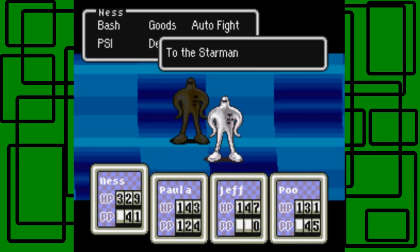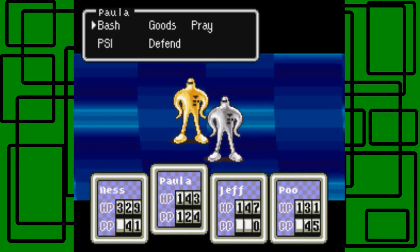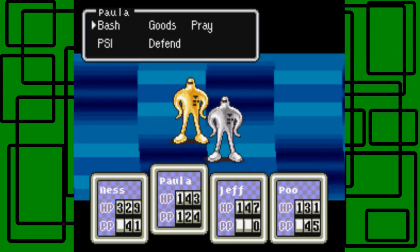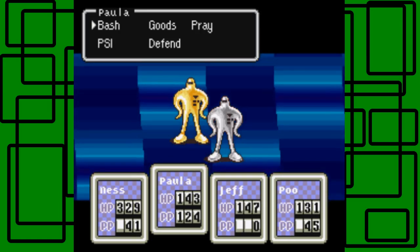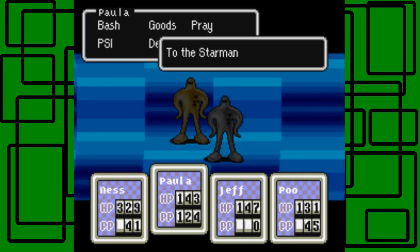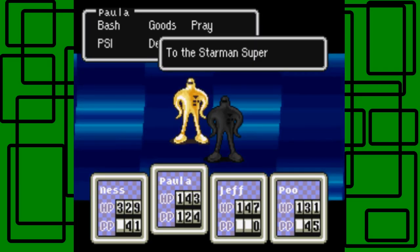I'm gonna take out the Starman Super first. There's a less than 1% chance you can get this dropped item from the Starman Super — it's called the Sword of Kings. It's an ultimate weapon for Poo. I very much recommend you get it for Poo, because it's really helpful and powerful.